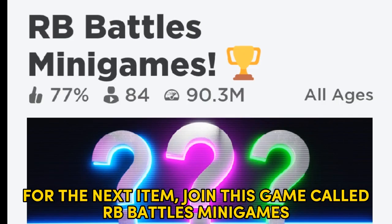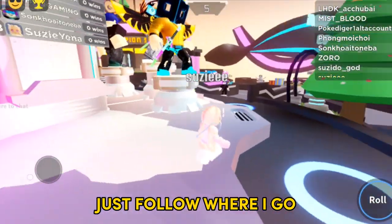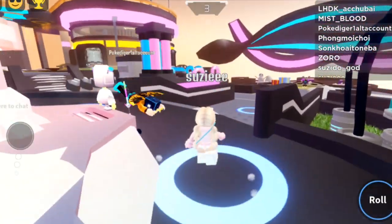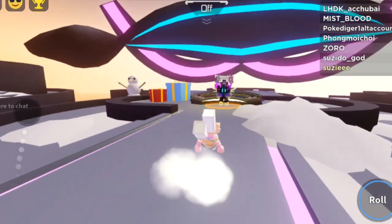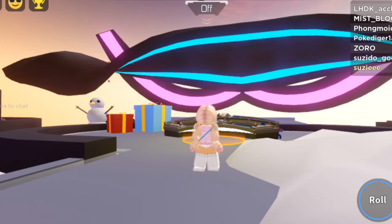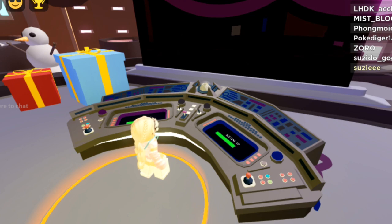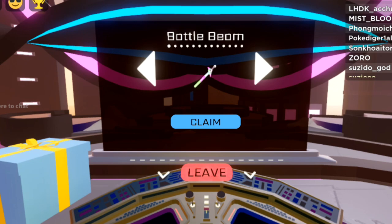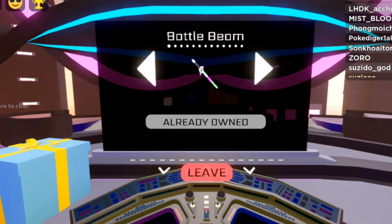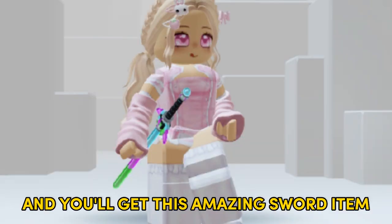For the next item, join this game Collab Battles Minigames. What a cute game. Just follow where I go. Now interact. And you will get this amazing sword item.